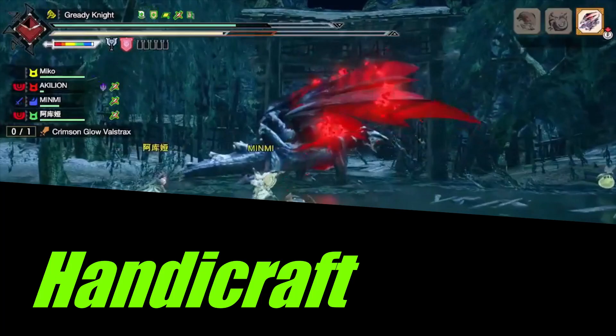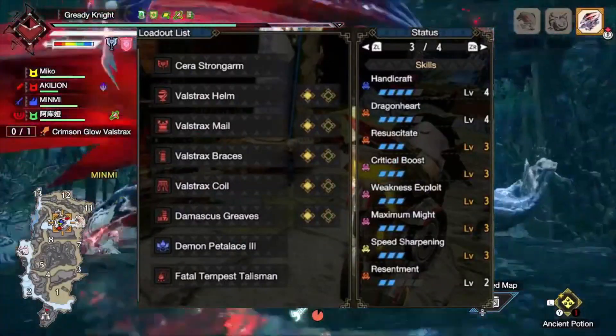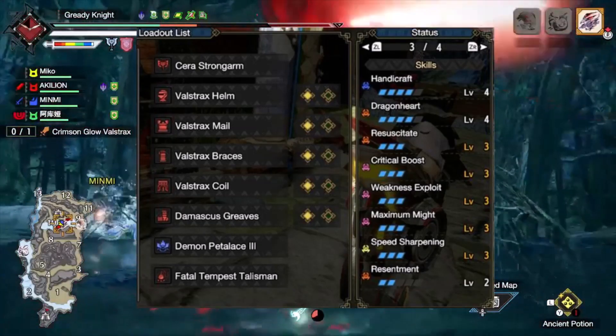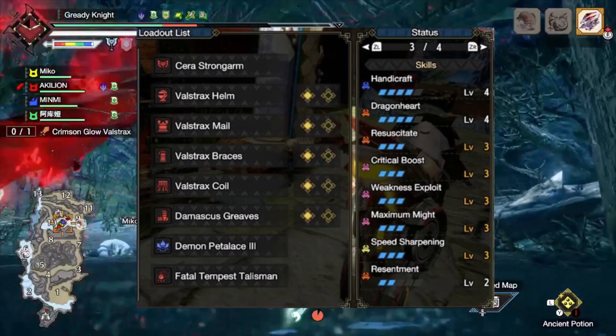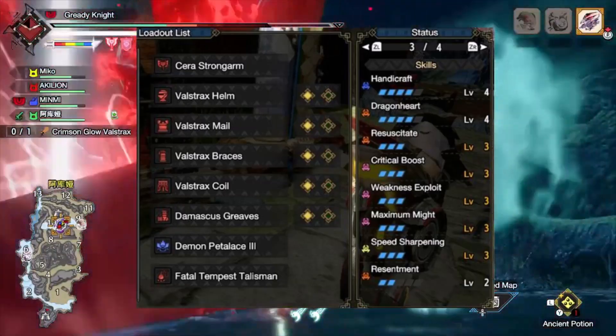If you want Handicraft on the set, Damascus legs has 2 points in Handicraft. With the level 3 slot in the armor and on a talisman, you can get up to 4 points, which is cheaper to gem in than Protective Polish, taking 2 points instead of 3. This allows you to use weapons outside of Rajang and Narga Kuga.